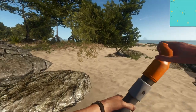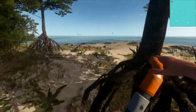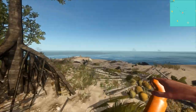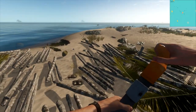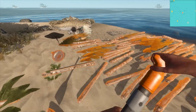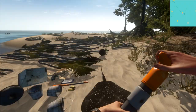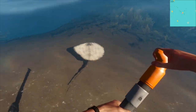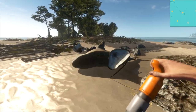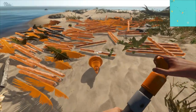Welcome back everybody to some more Stranded Deep. So if you missed last episode, we got actually a lot done on our museum island. I'm still kind of thinking about changing it, but I've gone too far. I've collected all of this, and I've got a damn tiger shark and the explosive pancake. Oh no, I can't lose him. But yeah, if you missed last episode, it was probably one of the most eventful Stranded Deep episodes ever, so I highly recommend you go check it out.